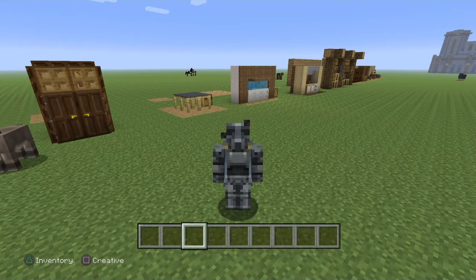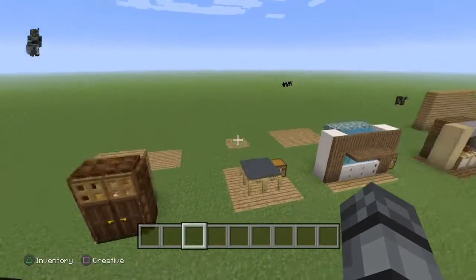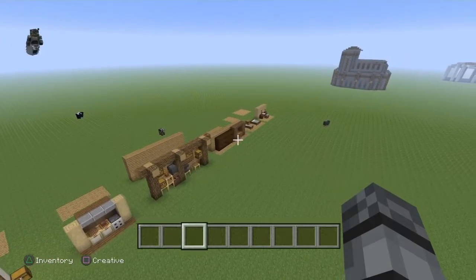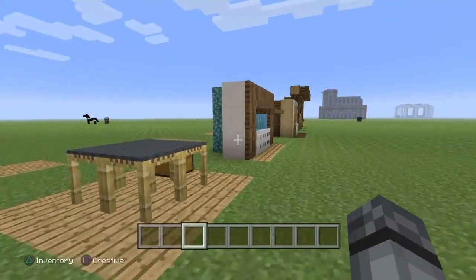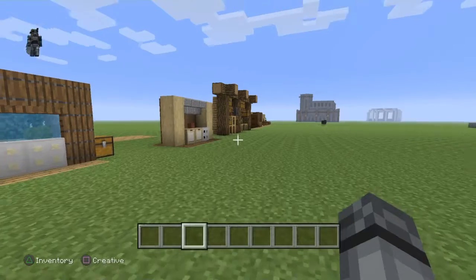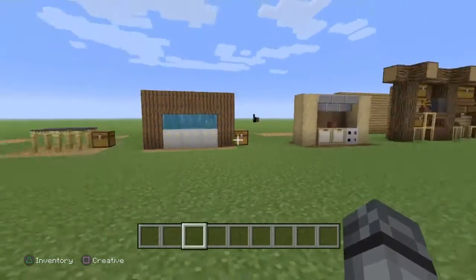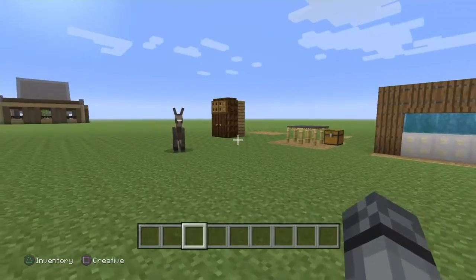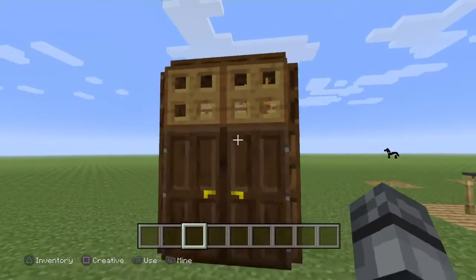Hey, what's up everybody, it's Sacred Miner here. As you could tell from the title, we are doing a video on building tips. We've got eight building tips — just little things that you can add to your house to spice it up. Most people think you don't really need furniture, just a crafting table, furnace, chests, anvil, enchanting table. But putting all those things into these little builds makes your house look way nicer.